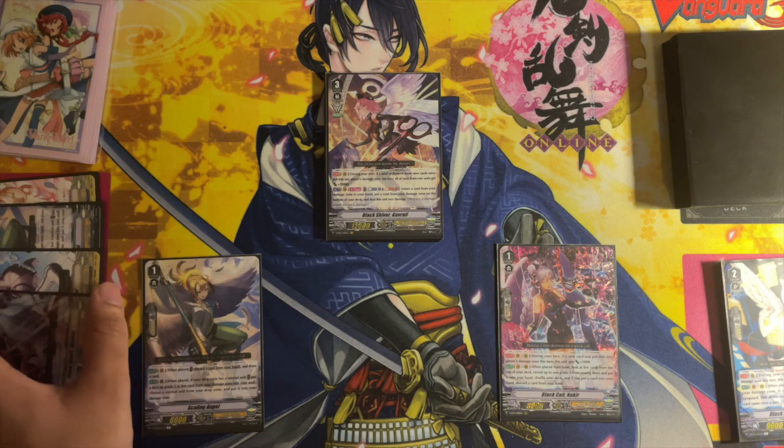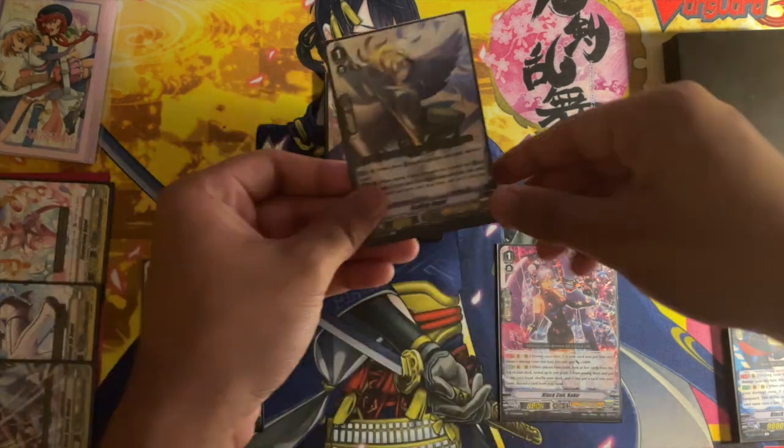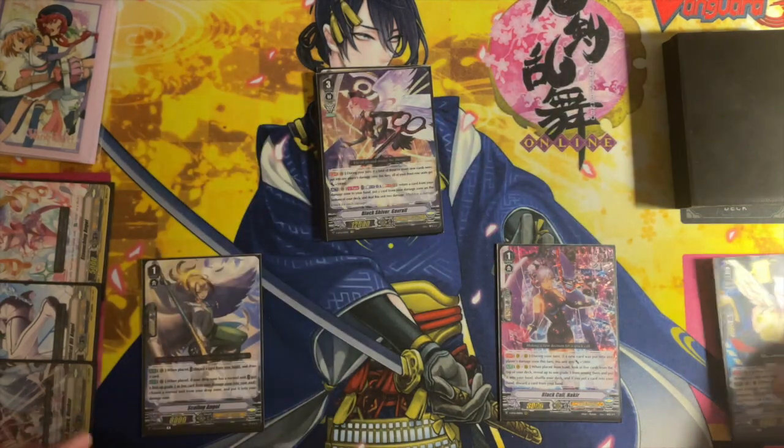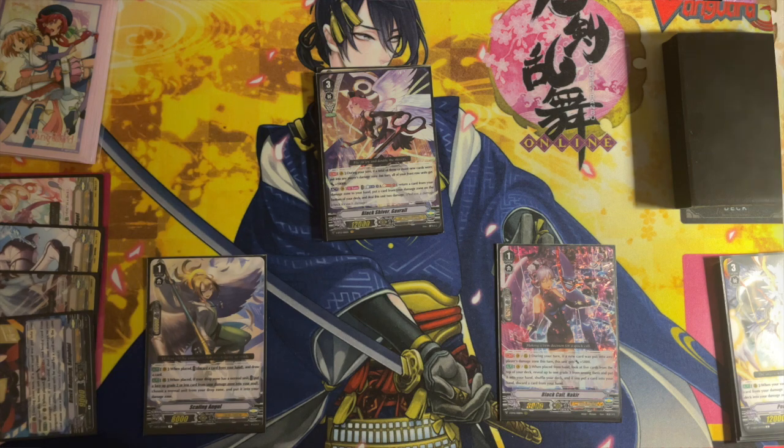Scaling Angel when placed on rear, if your drop zone has a normal unit, you can put a face-up grade 2 or less card from your damage zone into soul, then put a normal unit from your drop into the damage zone, allowing us to kind of reset our second hand.